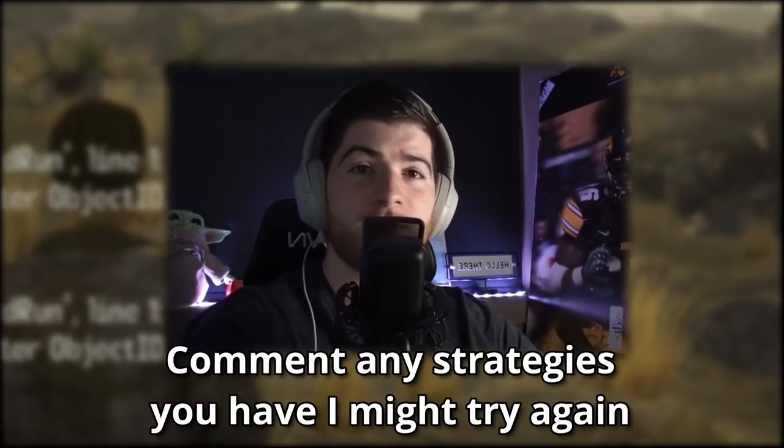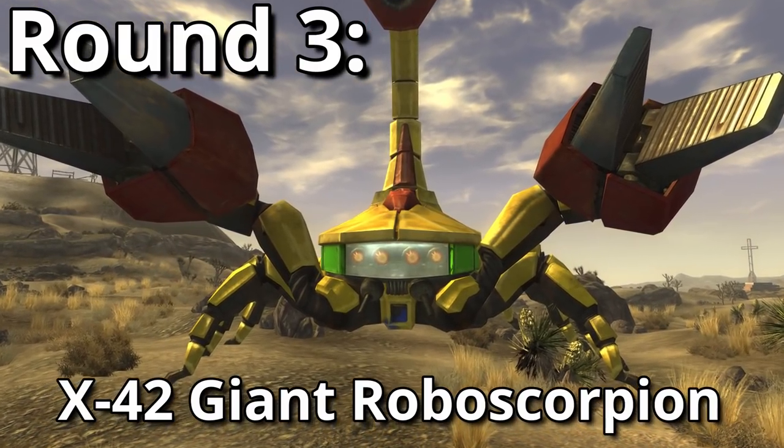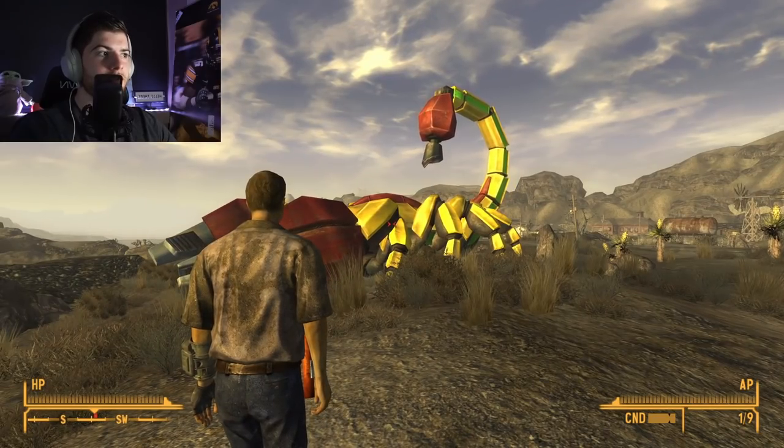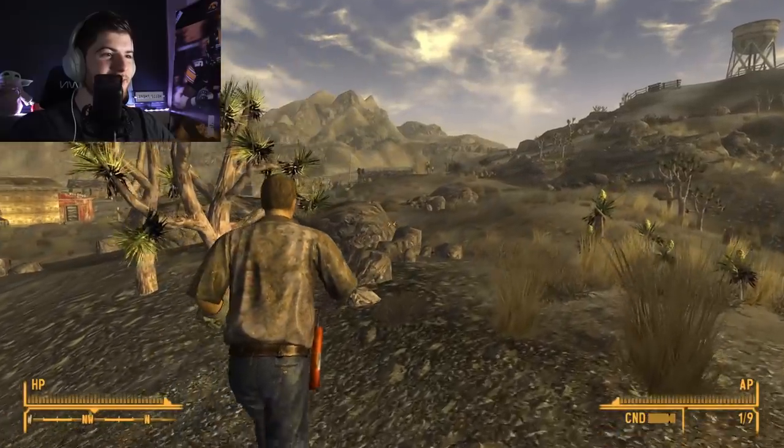I'll give that one a 12 out of 10 on the difficulty scale, and I'm going to give the legendary bloat fly a 10 out of 10. They're both impossible, especially at level one. I don't see any way around it. If you guys have an idea of how it might work, go right ahead. Now it's a big target — I think my advantage is that it's a big target, which — I've got these sticks of dynamite. There's no shot I'd miss it.